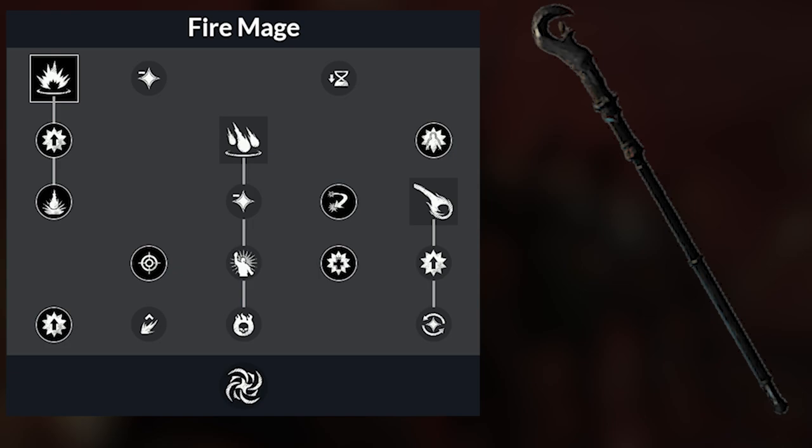In the Fire Mage tree, you will be taking Pillar of Fire with First Strike and Arsene's Advantage. Your passives will be Clear Mind, Singe, Clear Casting, Spellslinger, and Prophet of the Fire God.